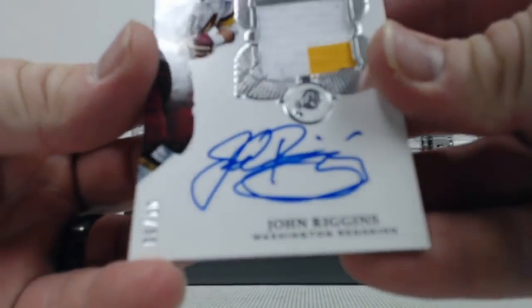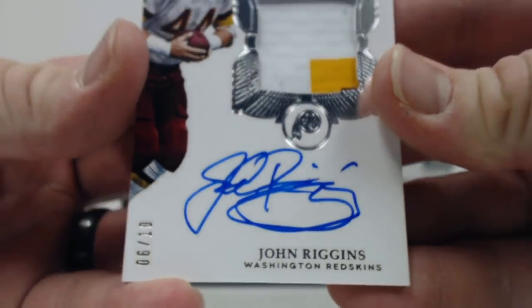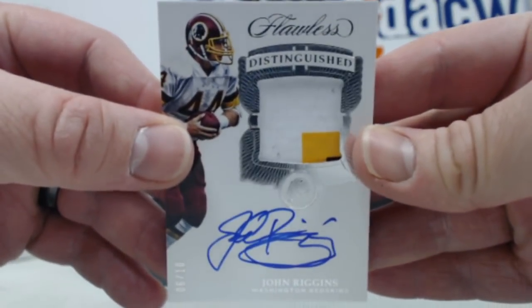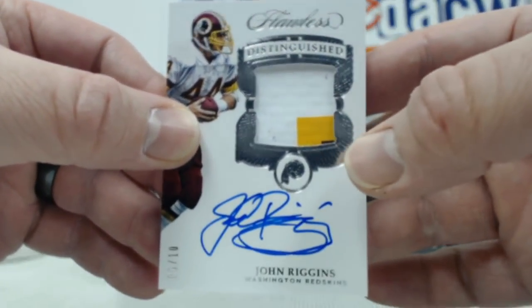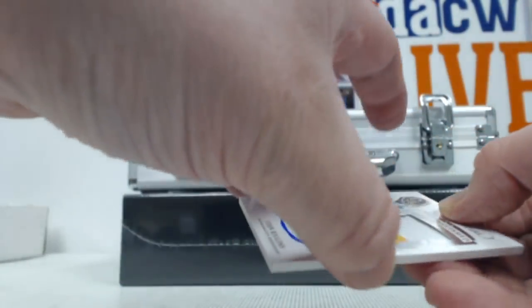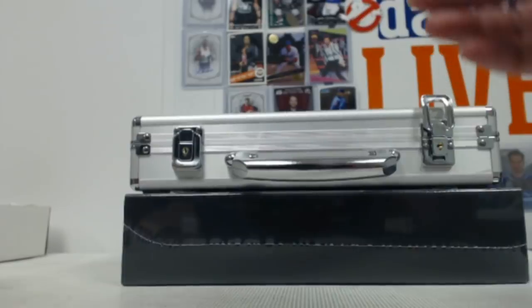This is nice — I'm going to have a John Riggins, six of ten, on-card auto, three-color patch. There's a tiny third color you can ever so slightly see right in that area. NFC East killing it again.